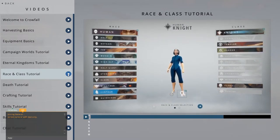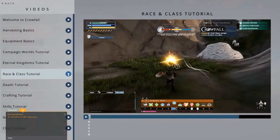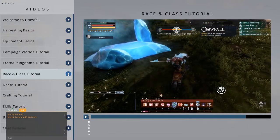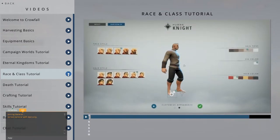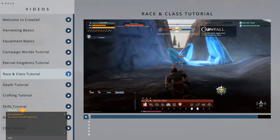So, as an example, a human can only be a Knight, Templar, Ranger, or Cleric. Access to these combinations means that, as people build vessels to match their desires, there will be a variety of character types inhabiting any given world. Vessels can also have their appearance customized, introducing even more diversity to the cities of Crowfall.